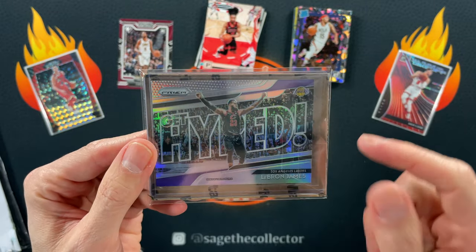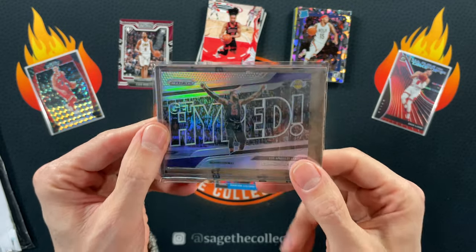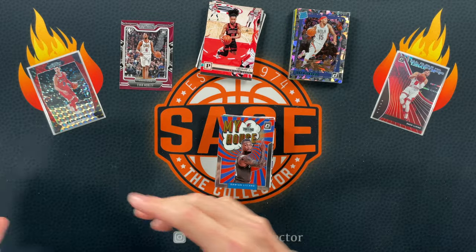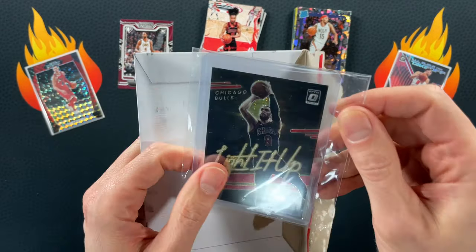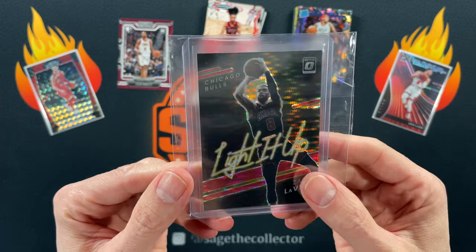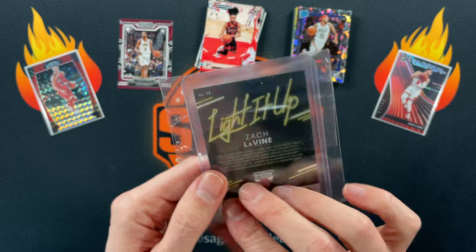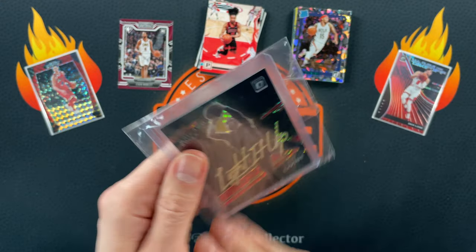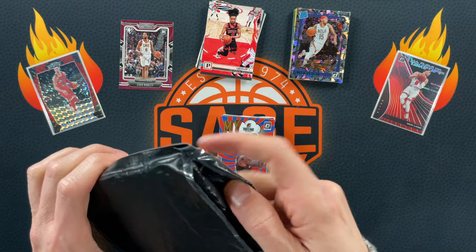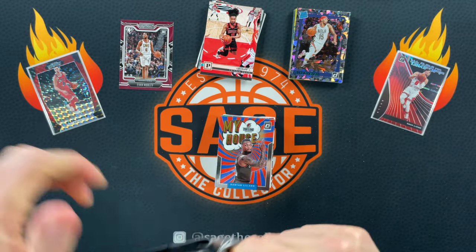I got another one coming — I think that might be the final one I need off my 2018 hollow hype set. This thing was super dirt cheap, like three bucks or something crazy. But this is the Team All Pulsar Red of Zac LaVine — not numbered, but it's red, it's shiny, it's going in the Zac PC binder.